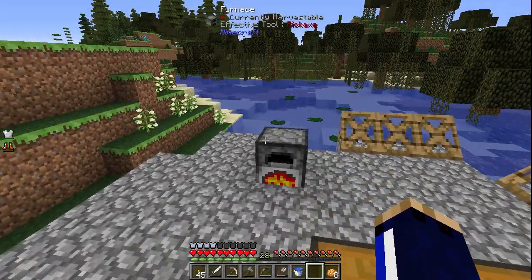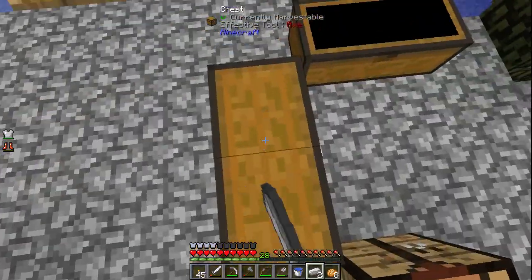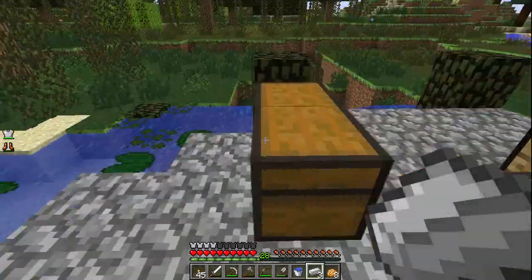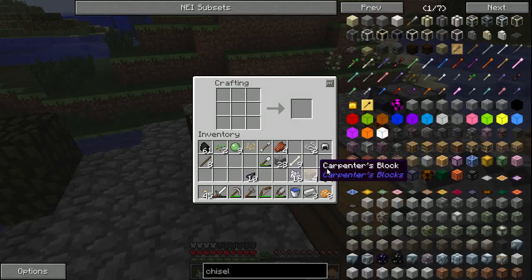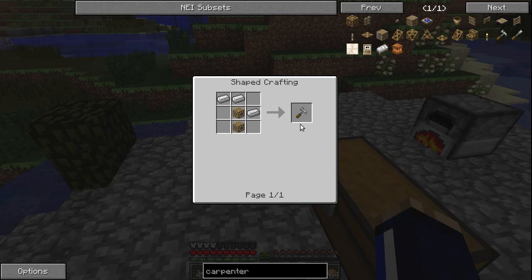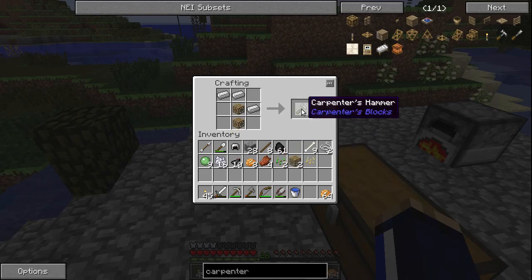I'll talk more about that in my single player vanilla series, but for now we are moving on from our current situation on DV, which means I am moving away from building stuff with mushrooms. I didn't want to become a one-trick pony with that kind of stuff. So we've got three iron and we need to make a carpenter's hammer. I looked up the NEI interface and worked out where I was going wrong — you need carpenter's blocks to make a carpenter's hammer, which makes sense. Let's start out with a couple of those. Fantastic — this is the first modded tool I've ever used.